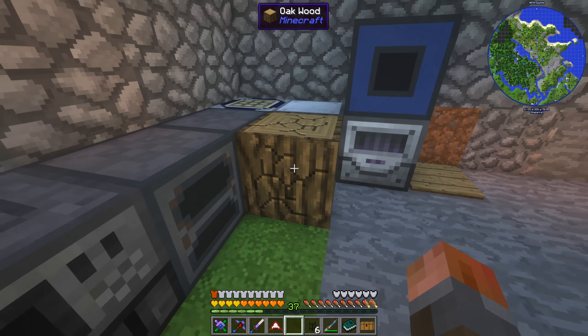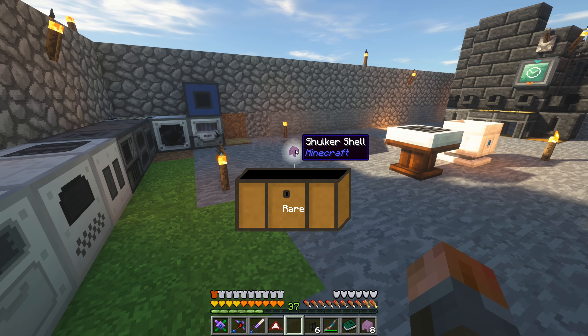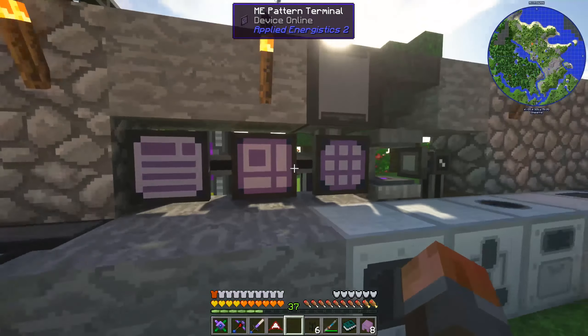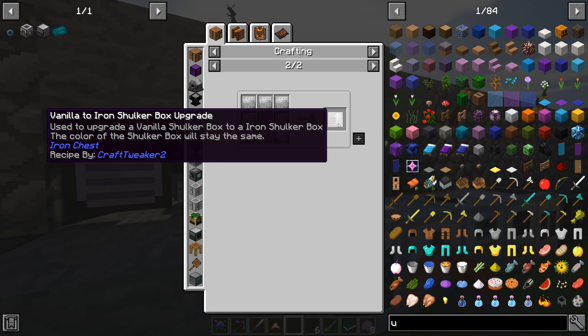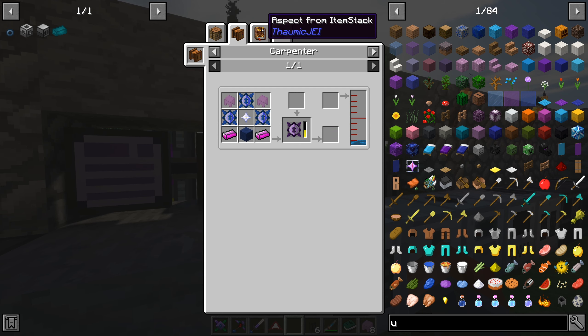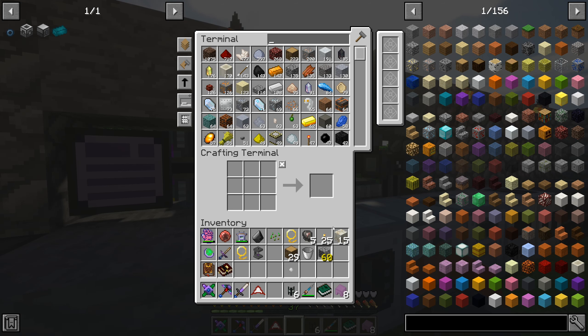Let's take a look at our loot chest and see what we have from these. First is a charger - I already got one, don't need another one. And we've got a shulker shell. I'll just dump that in there - we can make a shulker box, or a vanilla to iron shulker box upgrade. It's used to make wyvern cores, of all things, in a carpenter. That's a little crazy - especially what you make wyvern cores from. Yeah, that's an expert mode pack for you.